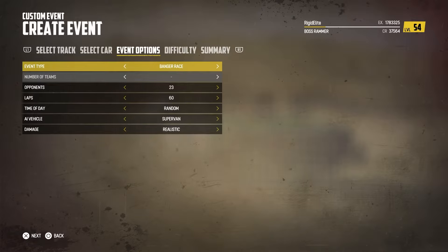In event options, you want to set your settings to match mine. Set the event type to a banger race, number of opponents to 23, number of laps to 60, AI vehicles to super fans, and damage to realistic.